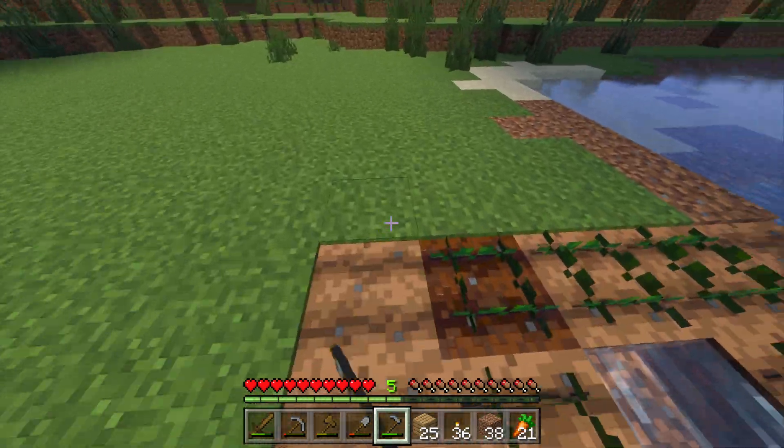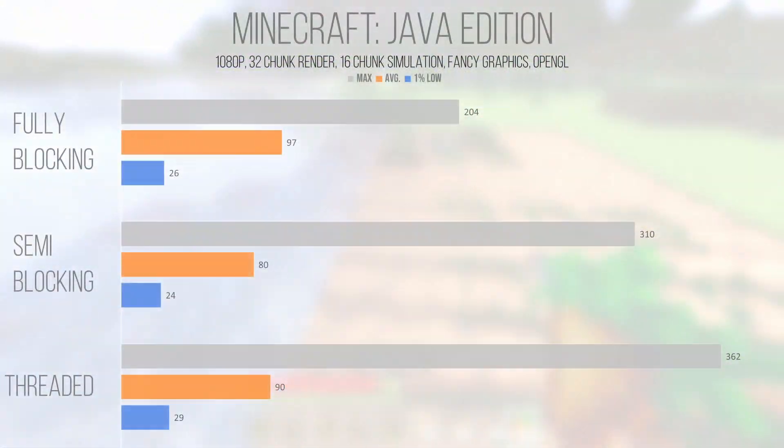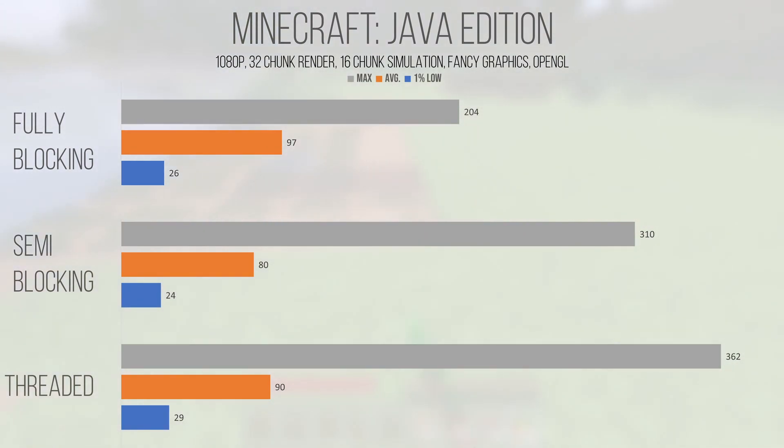To start, I began testing the render modes to see which one provided the best performance on average. I tested with a 32-chunk render distance and a 16-chunk simulation distance to really stress the system and hopefully expose some of the wonkier performance. From the average performance collected, Minecraft doesn't appear to run all that poorly. However, after actually playing the game I came to the conclusion that the 1% lows are what you really want to see near the FPS target. Even though all the render modes provide pretty similar performance, the objectively smoothest one has to be the threaded mode because of the 29 FPS 1% low.